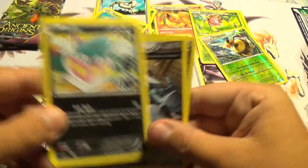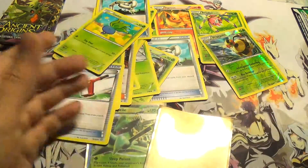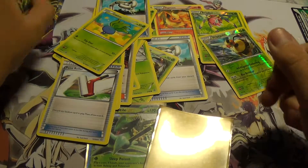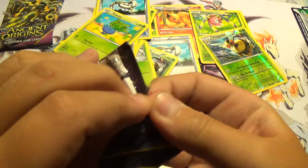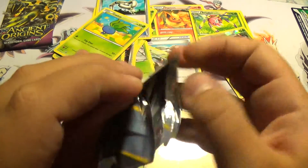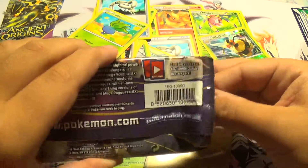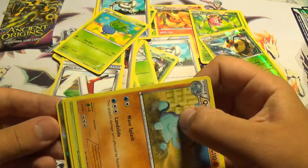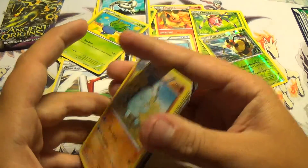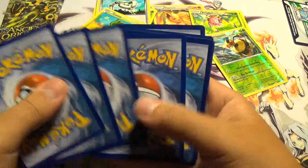Looks super badass, but it's just so bad. It's such a shame that they made such a good-looking card but it's so bad. I'm sorry for the noise in the background — it's just my brother talking with my parents. Another EX! That's like, wow. This is a great start to this box opening.